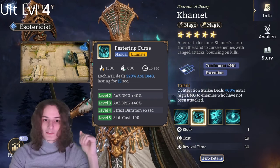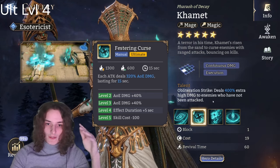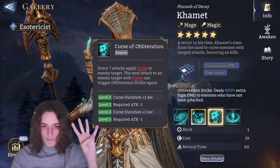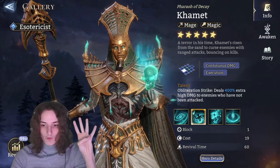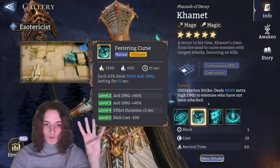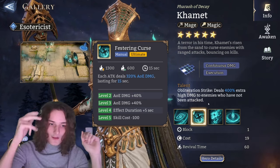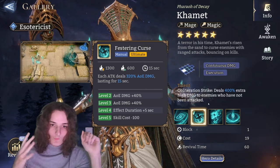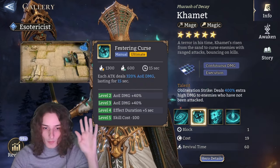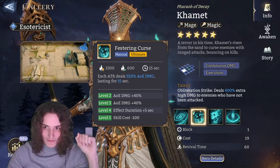Before we get into the awakenings, let's talk about what to max. You definitely want to max the ultimate to level 4. The rest, even though powerful, comes after - once you have your ultimate to level 4 you can stay at that level for a long while, unless you want to go into the higher gear rate stages like Gear 8 120-21. That's when you can think about upgrading the other abilities, but the ultimate to level 4 is his most important upgrade, giving him 20 seconds at 400% damage.